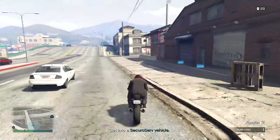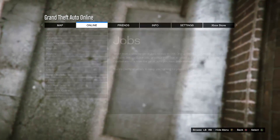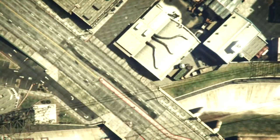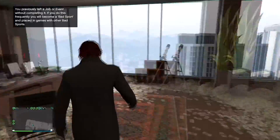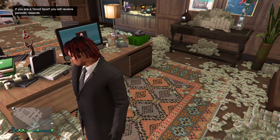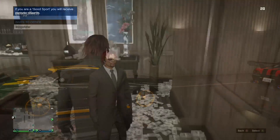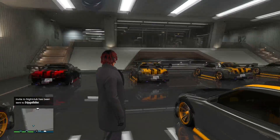Head over to your MC clubhouse. As you can see what I'm doing on screen, simply drive inside of the garage and once it does the little animation, press Start and go down to the Creator. From there, load up an invite-only session. Make sure your spawn location is set to your office — if it wasn't set to your office, don't worry, you can just find a new session after you've set your spawn location and it will not affect the glitch.